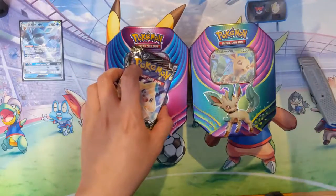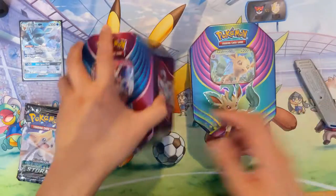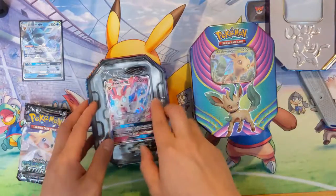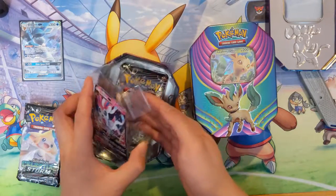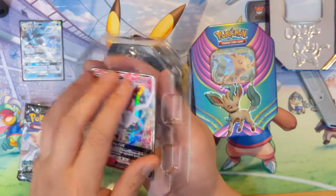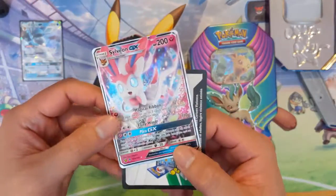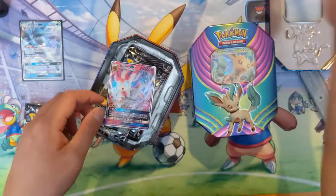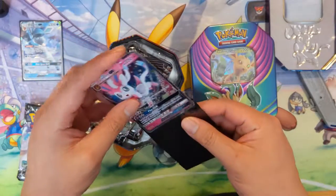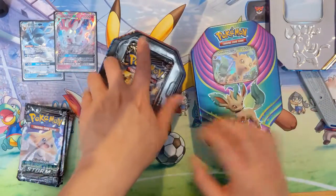Not the worst variety. The Roaring Skies is a bit of a head-scratcher, but at least there's two Celestial Storm and then another Sun and Moon. I find that there's rarely Ultra Prism in these kind of variety pack things. We have the Sylveon coat card for you guys. I really like this generation of the Eeveelutions — I think each one is very cool.